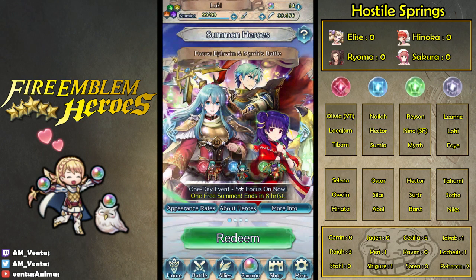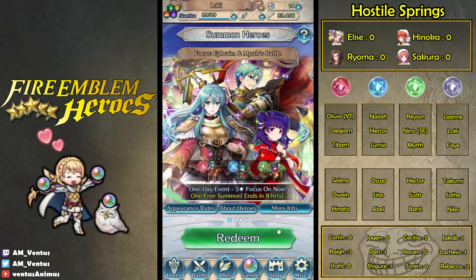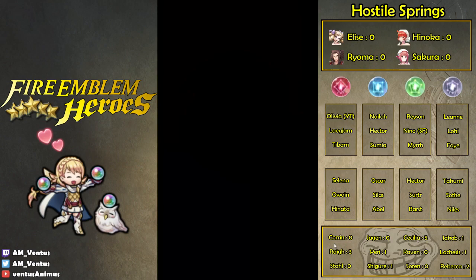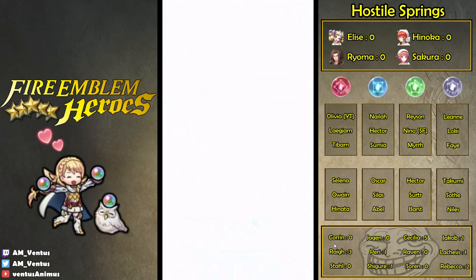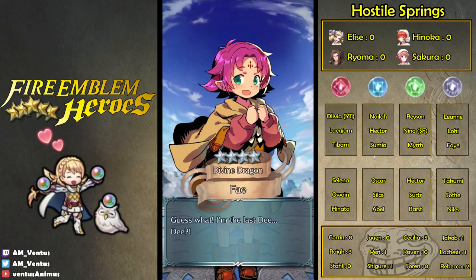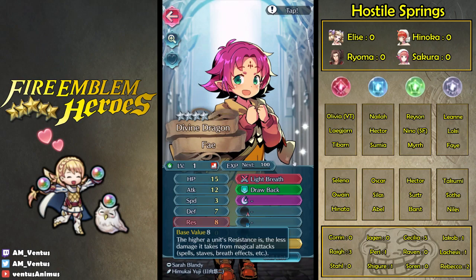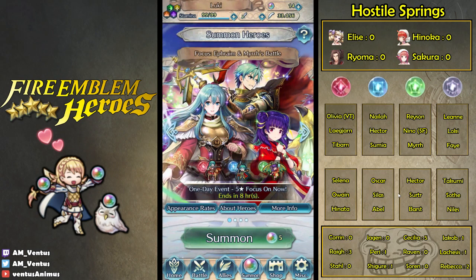Let's do a quick summon before I leave. Gotta do this one eventually. Pulling for... Ephraim, I think. Never mind. Pulling for Myrrh. Or Raisin. Or garbage. Cecilia. Oh, chicken! Wait a second, didn't I get chicken last time? The last one was a chicken too. Why are there so many chickens? Minus attack chicken. Come on. Chicken, chicken. Okay, well, that was the wrong dragon. Moving on.